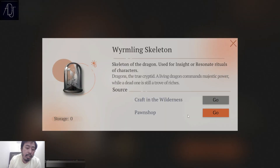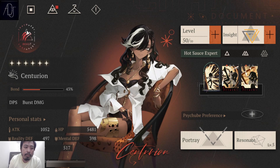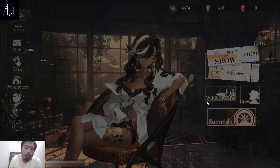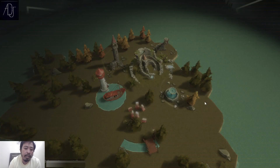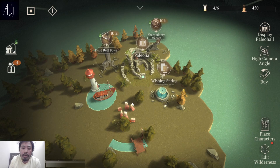The other way to get ascension materials is by crafting in the wilderness. The wilderness is your base system in the game — pretty common in a lot of gacha games. You can craft items here in the wishing spring.